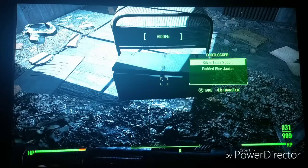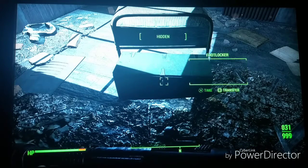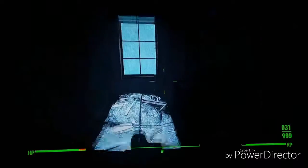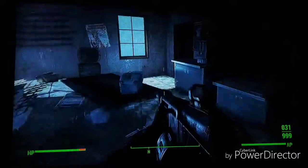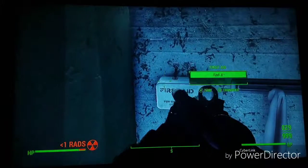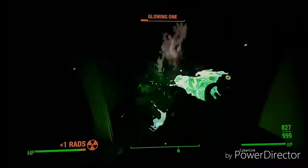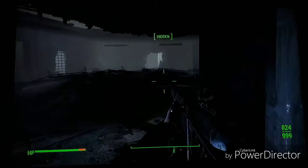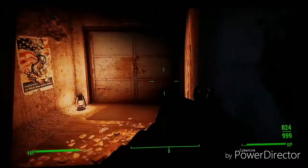There's stuff in here — fusion cell, cable. Let's get the hell out of here because it just got really dark and there's nothing more to go to. I'm getting a lot of radiation from a glowing one. And now he's dead. Let's just run out of here real quick — I don't want to be here any longer.